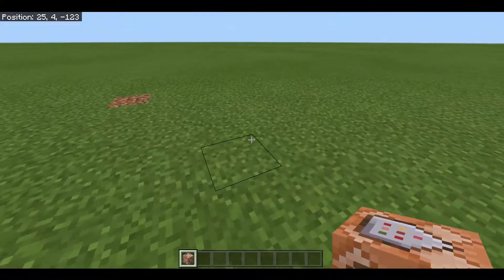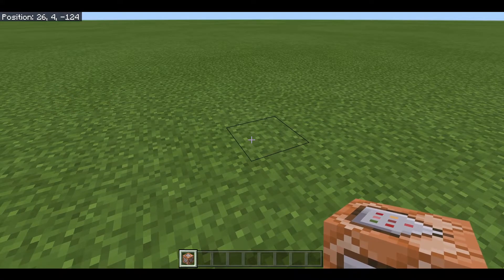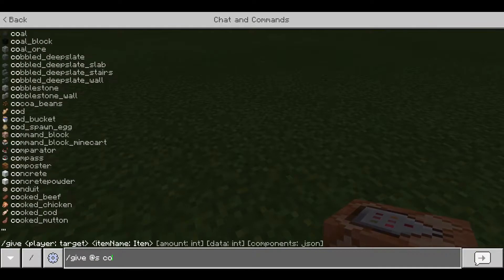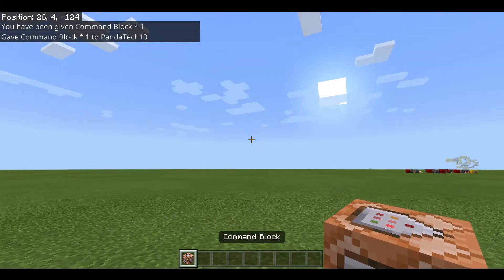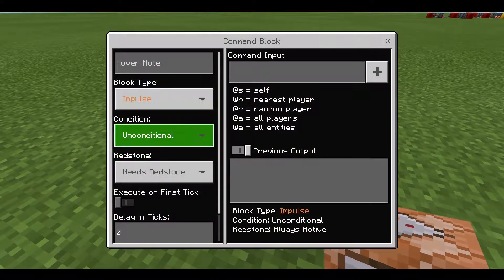For this you will need a command block. If you don't already know how to get one, just go to chat and type '/give @s command_block', then hit Enter and you will have a command block. Place it down and we have loads of different things we can change in here.